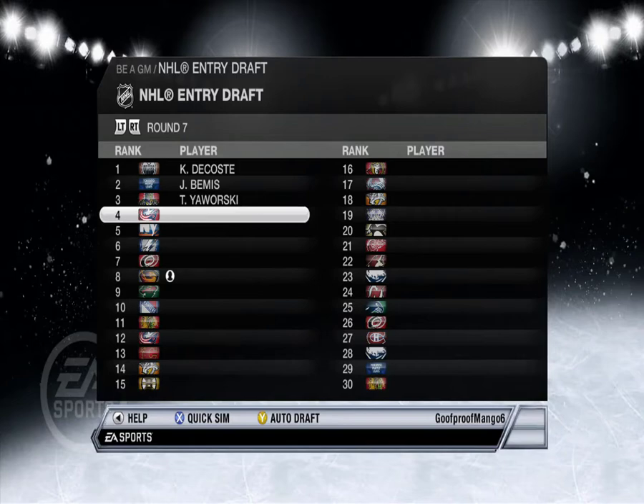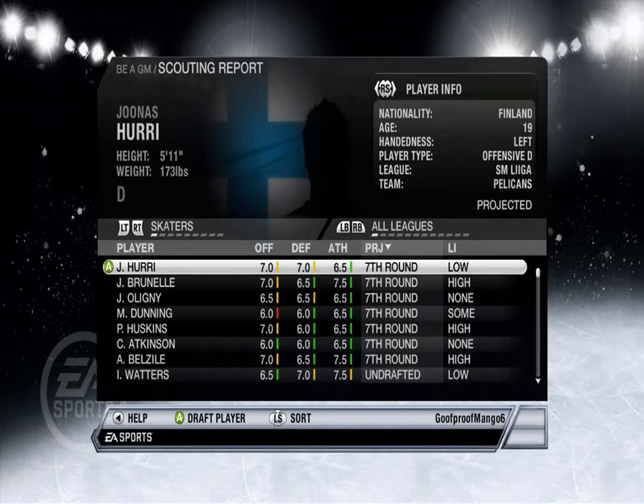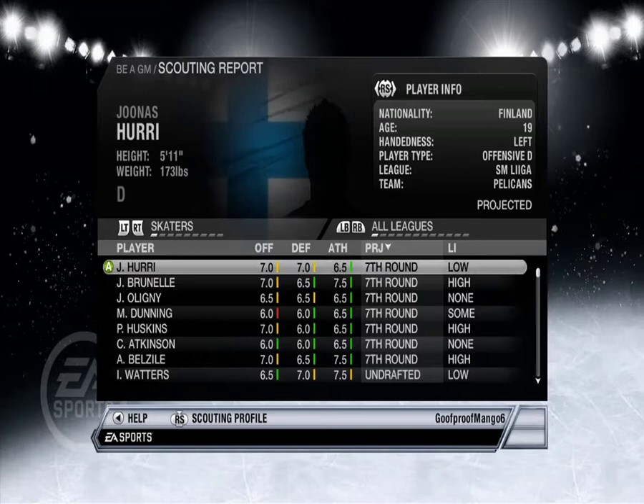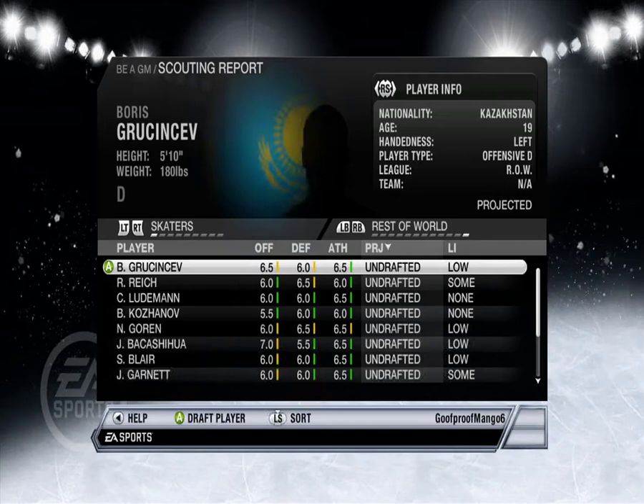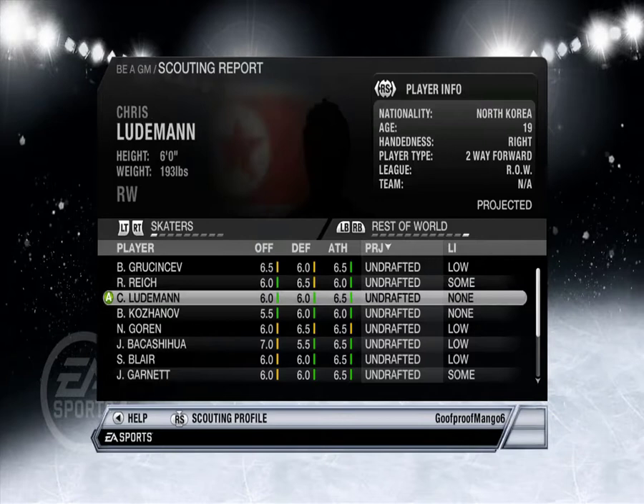Quick sim, round seven. Are we at the point — okay, there's only seven rounds. Let's see: WHL, OHL — is there like some North Korean league or something? Russia, rest of world — okay cool. Reginald Reich, that's a typical Korean name. Chris Ludeman, very typical Korean name. Nick Gorin — super Chinese name. Jake Bakashua — are they even trying to generate names? Walter Lindros? Okay, I'll take Chinese Lindros.